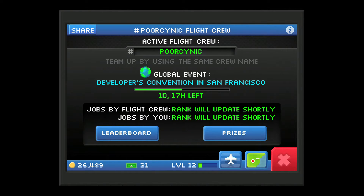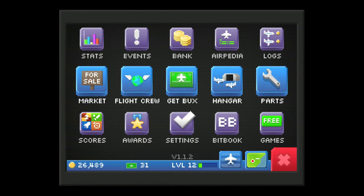Flight Crew — this is essentially the online play method. If you use the same crew name as someone else, it will put you on a global ranking. It's a way to compare your scores, but there's no actual head-to-head type of play.